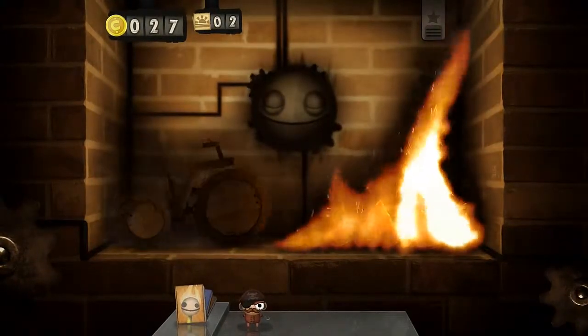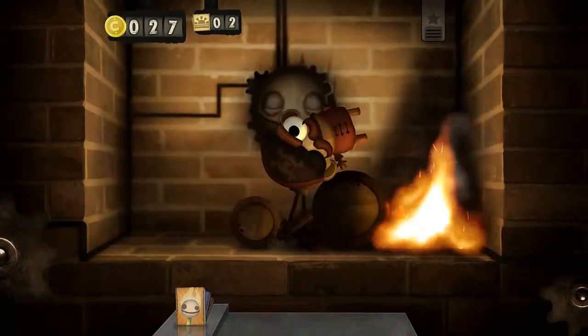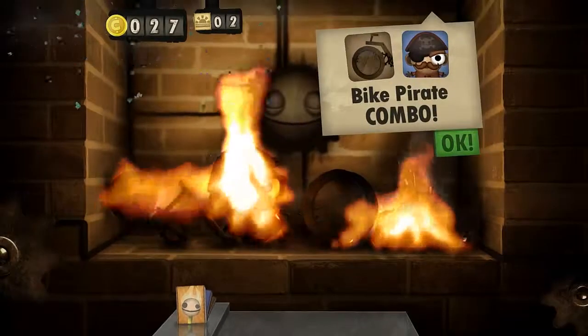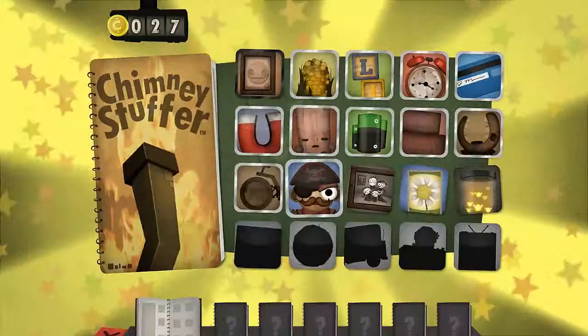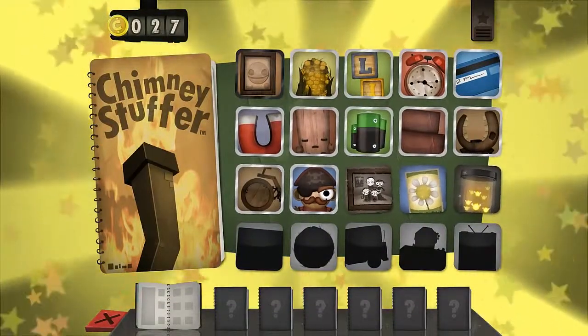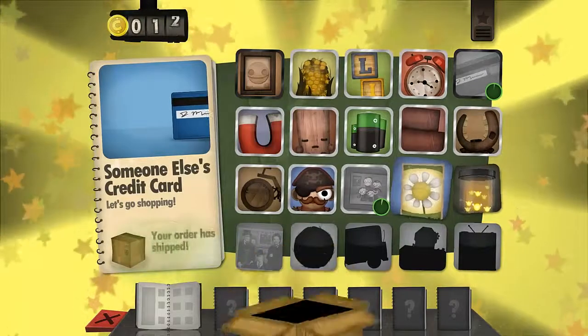Bike pirate — do I just have to put the pirate on the bike? Tada! So I do have to burn them. And it gives us these instant delivery things, that's pretty cool. What do we need now? Someone else's — there we go, now we can do that combination. 'Instant seed packet — the joy of gardening without the inconvenience of sunshine or effort.'